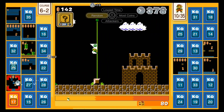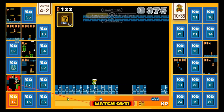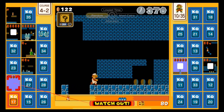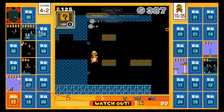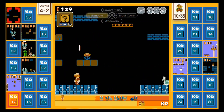Stupid Koopa. I thought I was jumping on him. 4-2, but I need something. That is much better. I'm just gonna get that extra time, and this is the fun part about this — just stomping on Goombas.